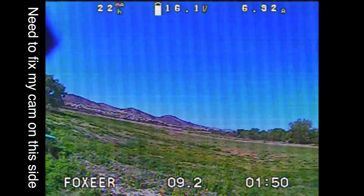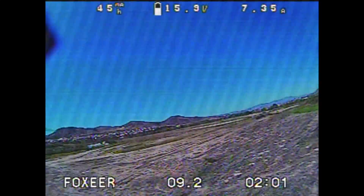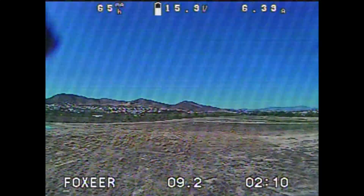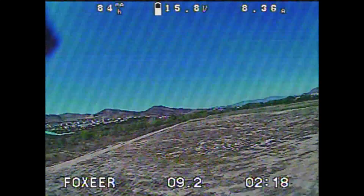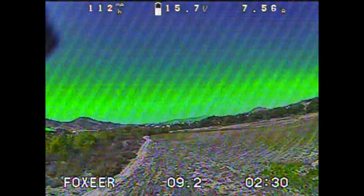All right, so this first trip out - we're going straight out this way to see what the TBS antenna can do. We're on 800 milliwatts. This is pretty solid so far. I can hear the diversity changing. We're heading straight out. Wow - we're just starting to get a little breakup way out there, which is usually where the sniper antenna goes.